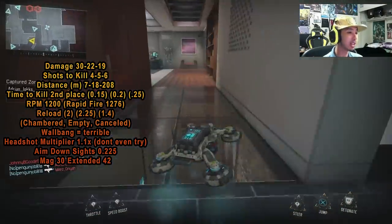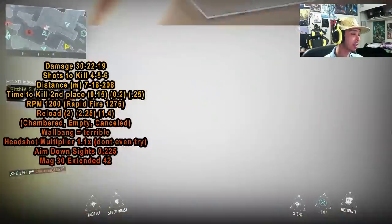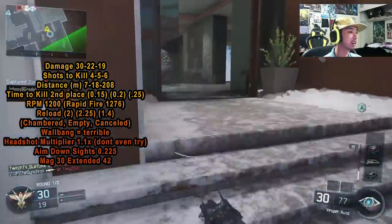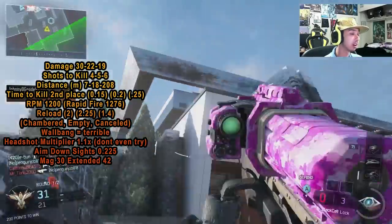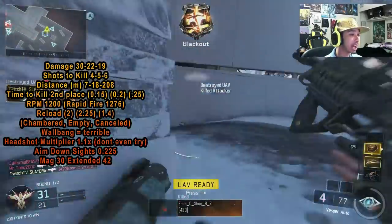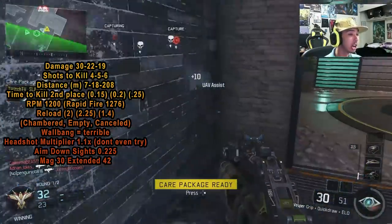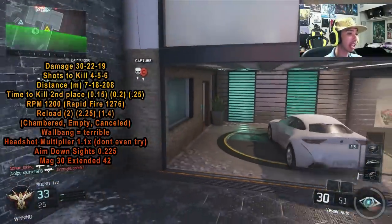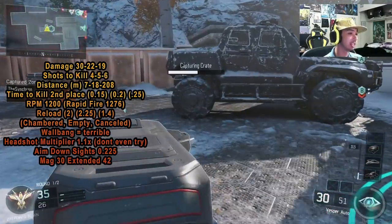The main thing this gun does is kill incredibly fast because it fires at 1200 RPM. Even without rapid fire you're firing so fast you'll be killing everything before it has a chance. If this gun can kill people when you're at one HP, you can jump in the air and kill someone super fast — they can't even react.